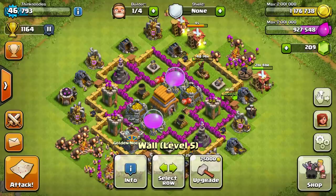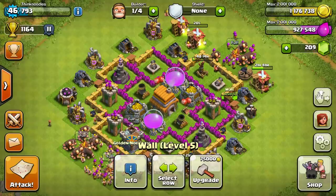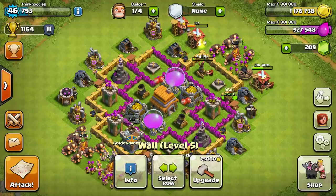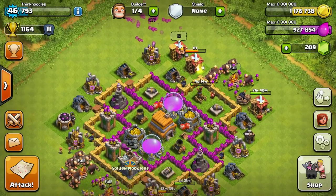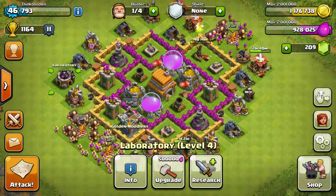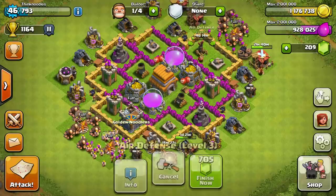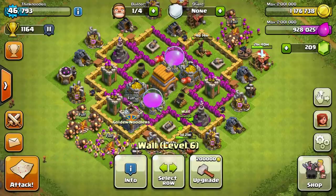So I'm going to continue upgrading my walls. When I hit Town Hall 7, everything will be upgraded — the Town Hall, collectors at level 10, the barracks, and my walls will all be level 6. That way I won't get stuck with maxed-out gold and nothing to do.